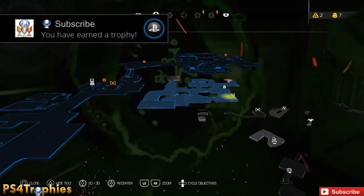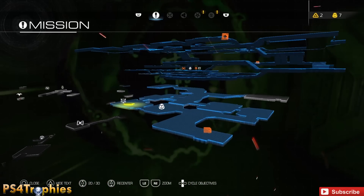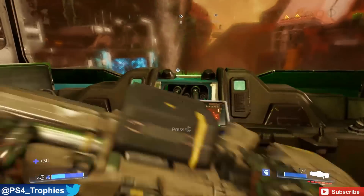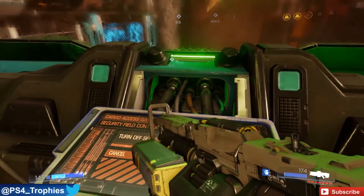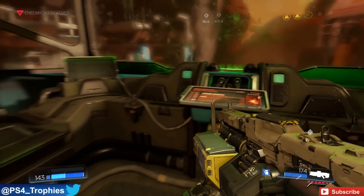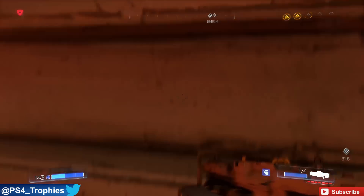We're in mission number eight going after the blood-fueled rune. You're going to come to this big area, have a big shootout with a bunch of enemies, and then interact with this panel. Interacting with the panel is going to open up this door on the opposite side.